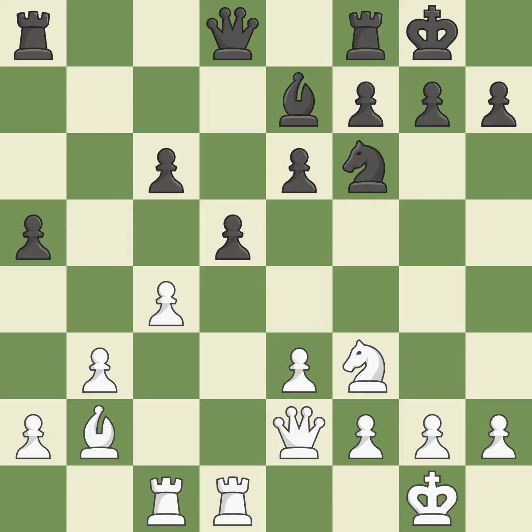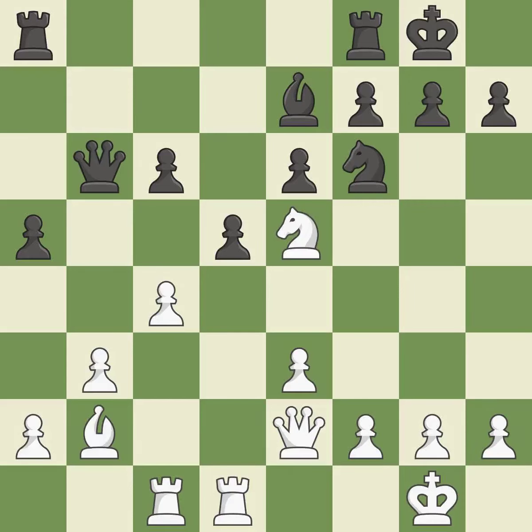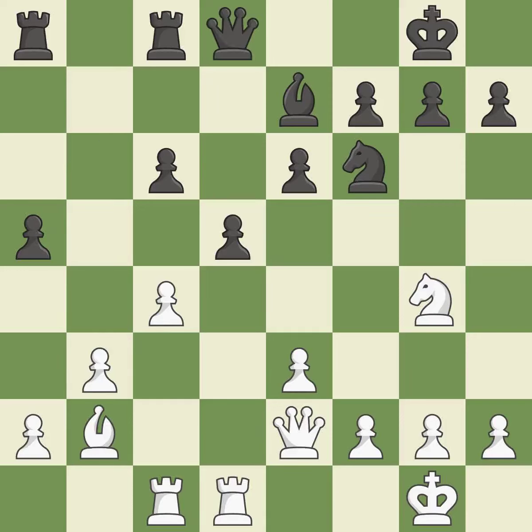The knight can now control more squares as a result. The rooks are linked by this, making it easier for them to work together in the future. This is not the best approach — it is incorrect. This could have been done a lot better — it is incorrect.